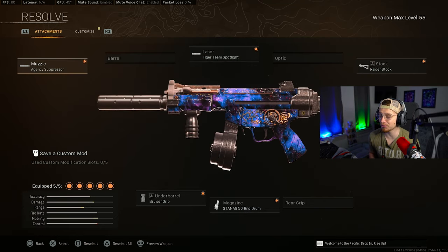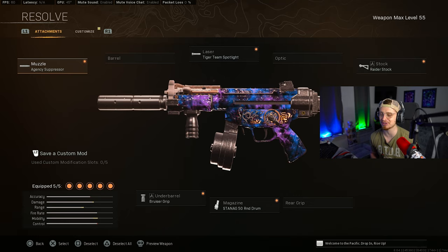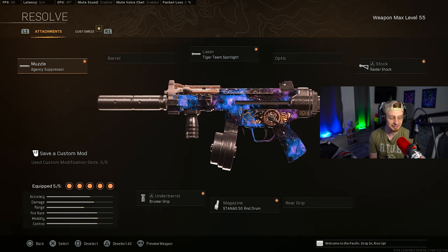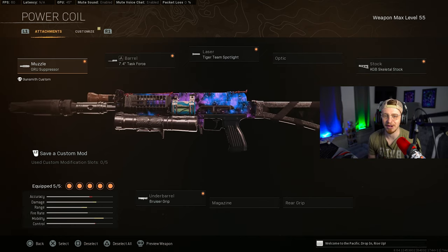Going over to the Black Ops Cold War MP5: Agency Suppressor for maximum damage range and bolt velocity, Tiger Team Spotlight for mobility, Raider Stock for strafe speed, Bruiser Grip for movement speed, and the 50-round drum for the most ammo in the magazine. This Black Ops Cold War MP5 was so much fun to run and I'm so glad it's viable again. Make sure you guys give it a shot.